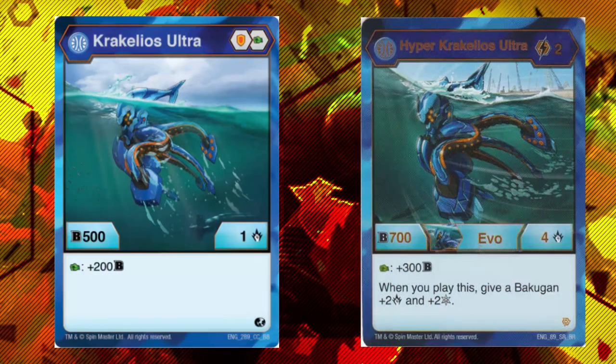Moving on to Bakugan. We won't be talking about any of the Wave 2 or Wave 3 stuff since Age of Royals is just around the corner — I'll talk about them in those videos. Starting off, we have Kerkelios Ultra, which came from Wave 3. It's mainly used in Fists because it's a 701B — including the Fist bonus it's 853B — same B-power as a Chaos Pagatrix.